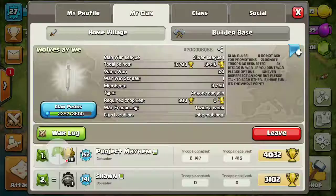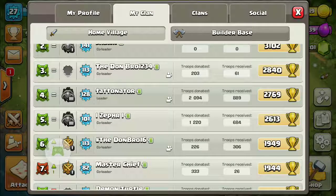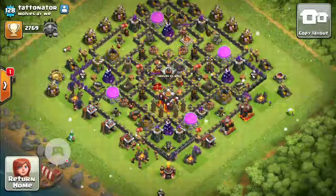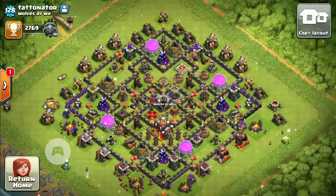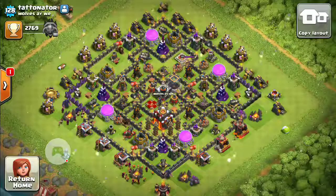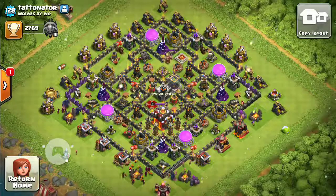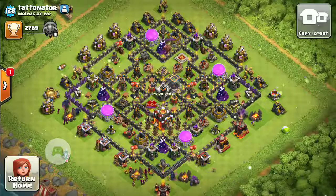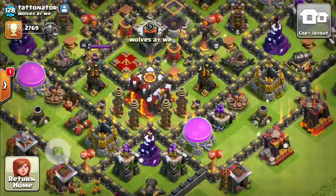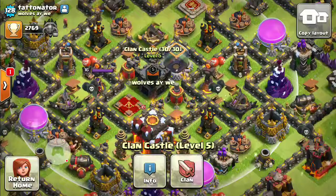Let's have a look at some other clan members. We'll go for our leader — Tatanator. Now the Tatanator is an excellent player, excellent member, excellent leader. You can always speak to him, always got the time of day for you. Any questions, he'll try and help you out, any base layouts for war. Great leader, that's all I can say. And as you can see, let's have a zoom in on his base.